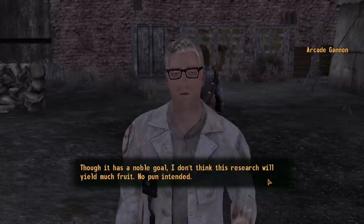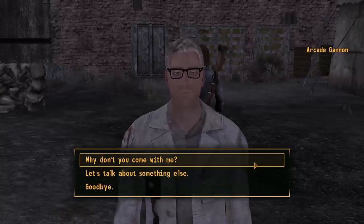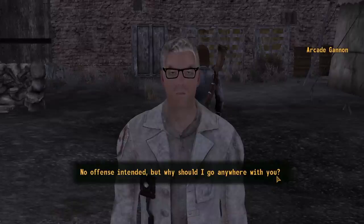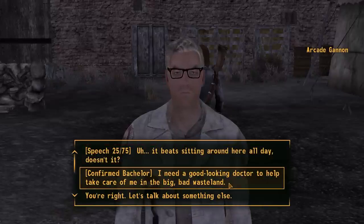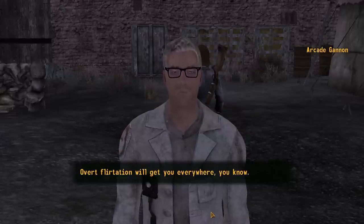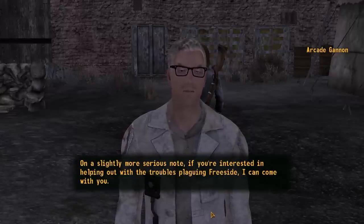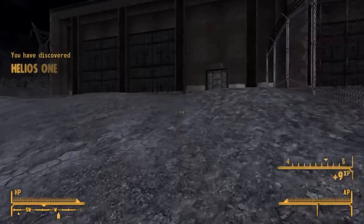Arcade Gannon is one of the eight companions in Fallout New Vegas and can be recruited in several ways, including a speech skill of 75, a high reputation with the Followers of the Apocalypse, having less than three intelligence, or my personal favorite — flirtation. Armed with Confirmed Bachelor, I add him to the team before trading for medical supplies at the clinic and heading to Helios with Arcade.